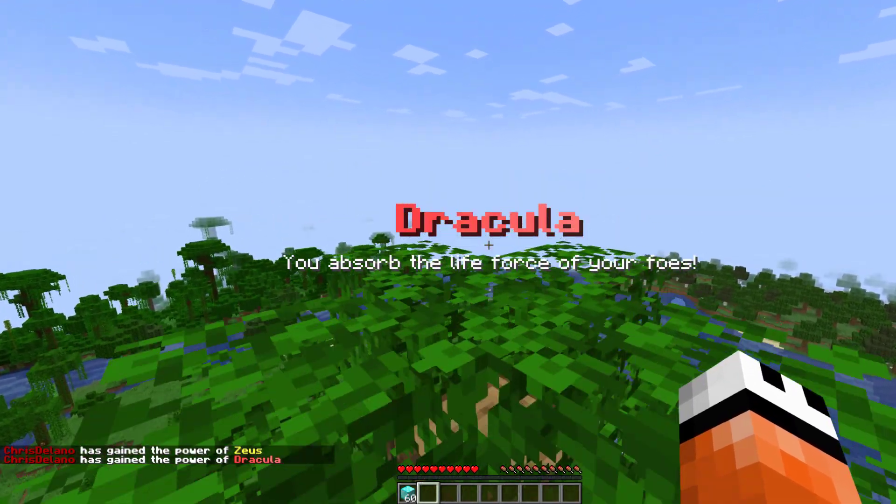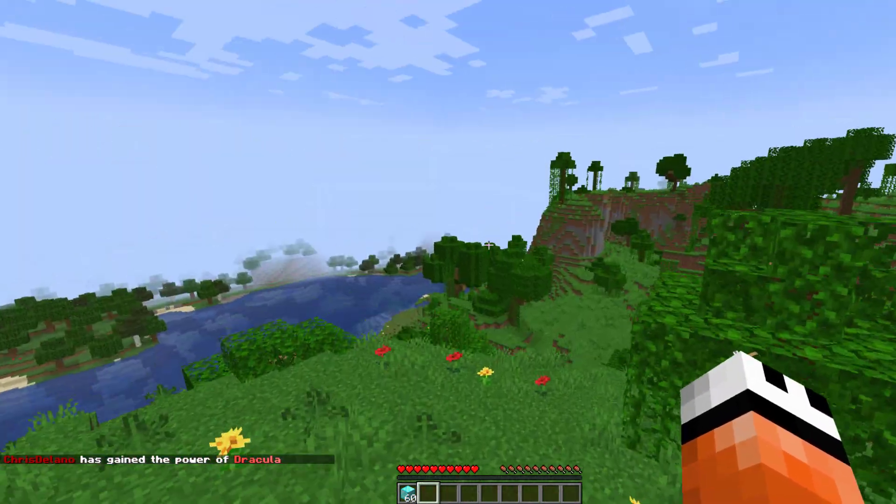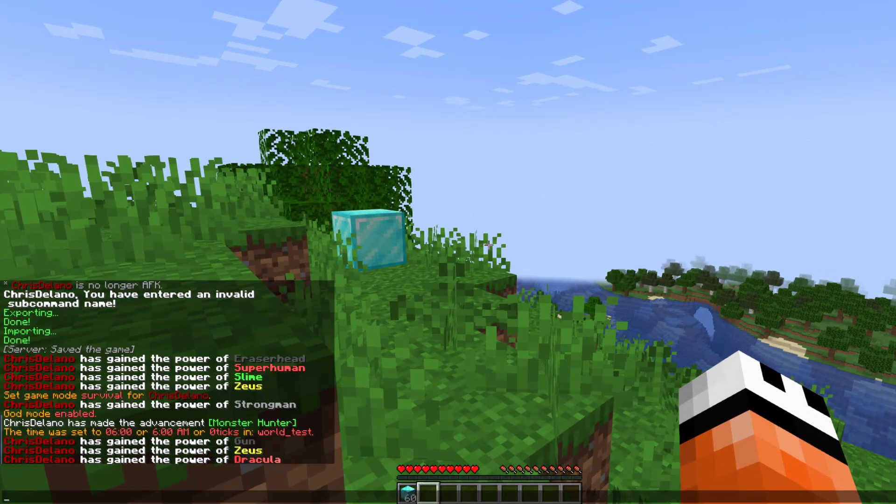Dracula — you absorb the life force of your foes. So you can see there are tons of different and unique abilities.